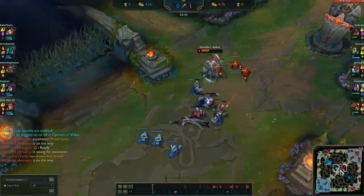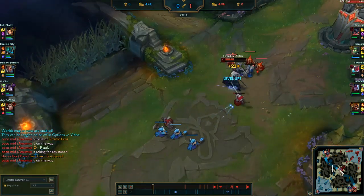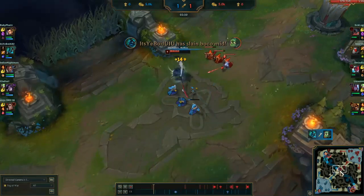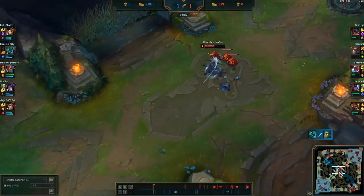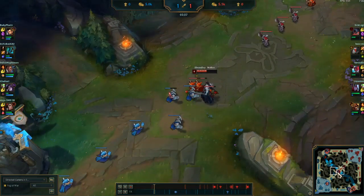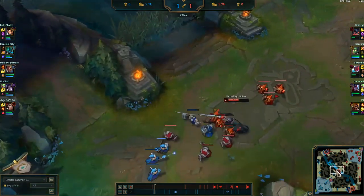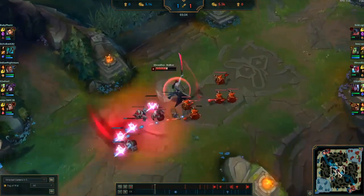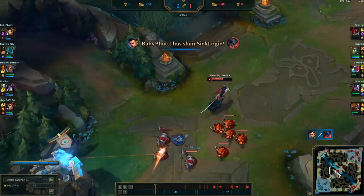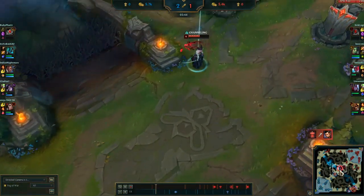My W is an AOE swipe that gives me a shield. The combo is: stack my Q to get the proc, use E to enter shadow form, go in, knock him up, do as much damage as possible, then go back. That's all I can do since he's ranged. I played to my strengths and got first blood, which is great for me.